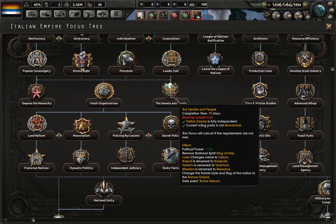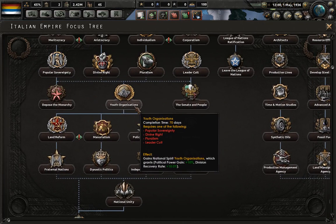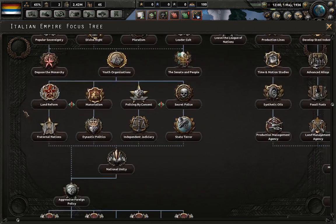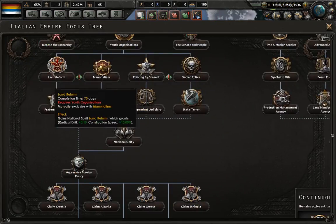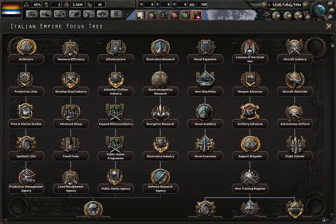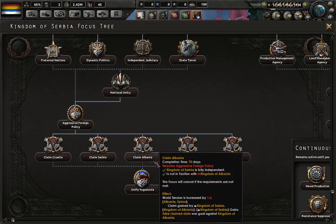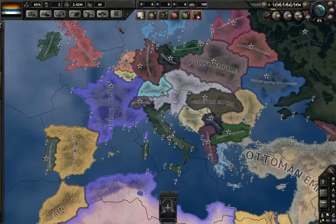Italy does have some unique things — they can do the Roman Empire because they have Mussolini, and they can do the Pose of the Monarchy and become the Italian Social Republic. Italy is also very heavily developed and flavorful. The Balkan countries do have options too — they have Unify Yugoslavia, which is amazing. So you can become the Kingdom of Yugoslavia.